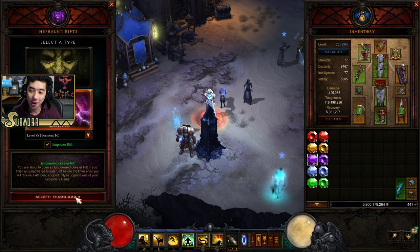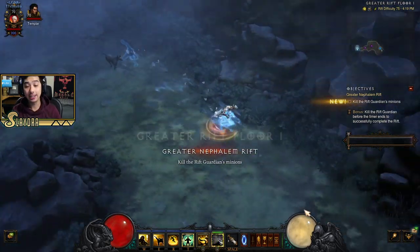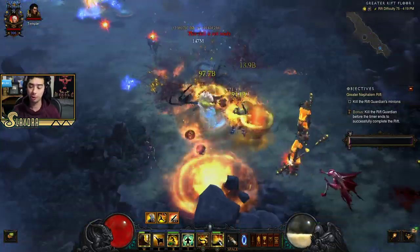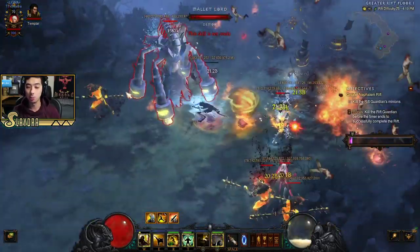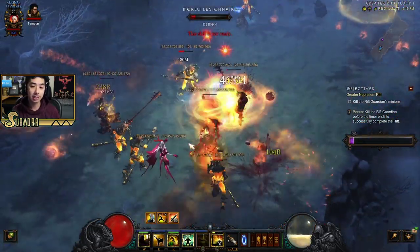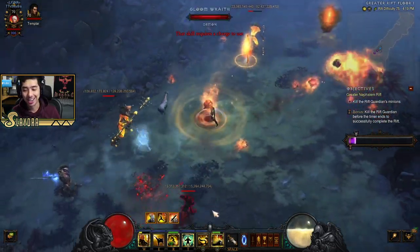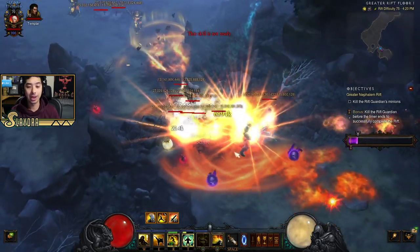Hey, what's up guys. We're going to be showcasing a really cool build for Monk in Season 19 — this is going to be a Teleport Tornado Kick Monk, and it is quite fast. Just a heads up: because it is an off-meta build, this won't be the best build for pushing the highest greater rifts, although it is definitely capable of clearing all content up to T16 with ease. You could push higher than Torment 16 (greater rift 75+), but it's not going to be the best Monk build for the highest content.